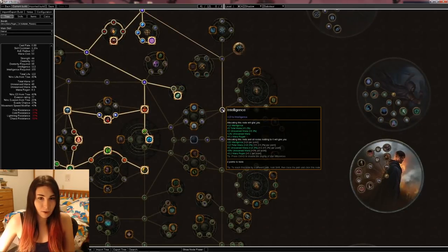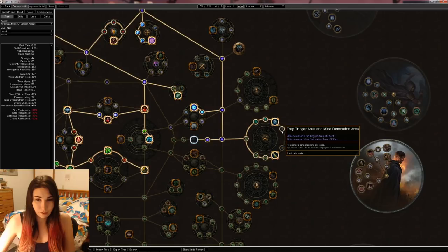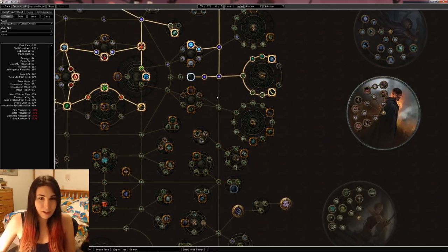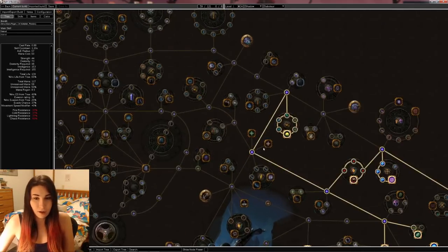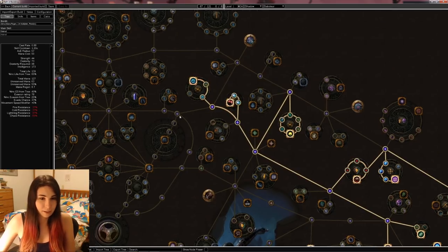I'm going to go around back here because we have the power charge, the jewel socket, and Clever Construction and Higher Explosives right here. I'll skip the two area effect nodes — mine detonation area effect is not a big deal. Go back and get Blood Drinker; you want as much life as possible. This is going to be a fairly squishy build, but you can definitely make do. Blast Cascade is really good. You just want the crit multi because you're going to have enough crit later on.